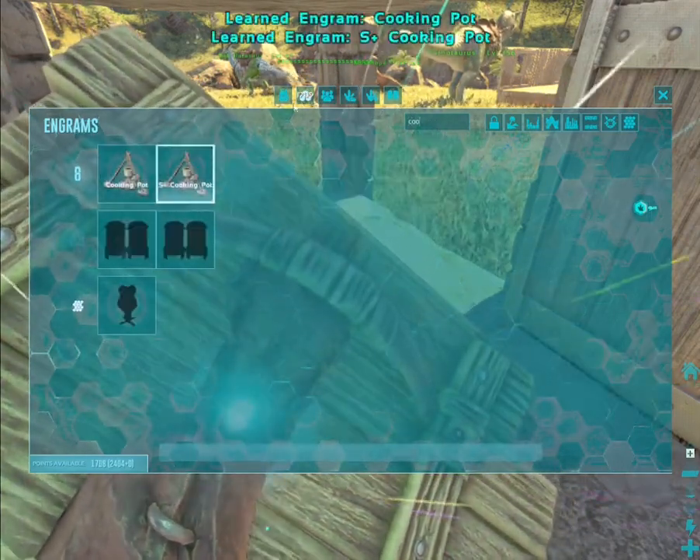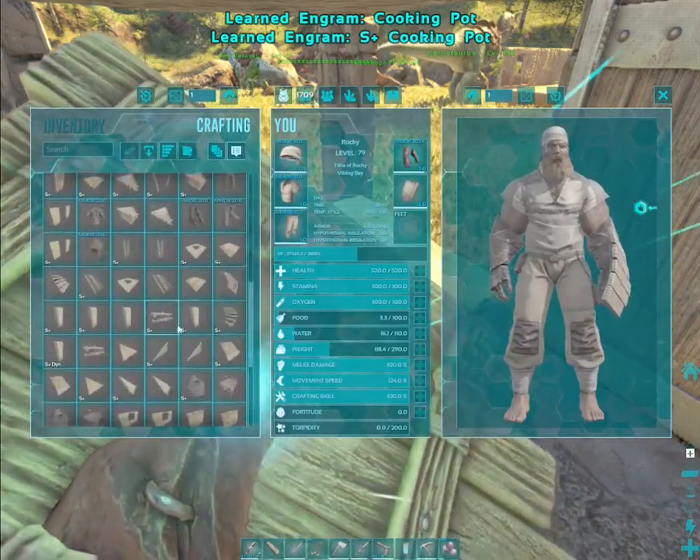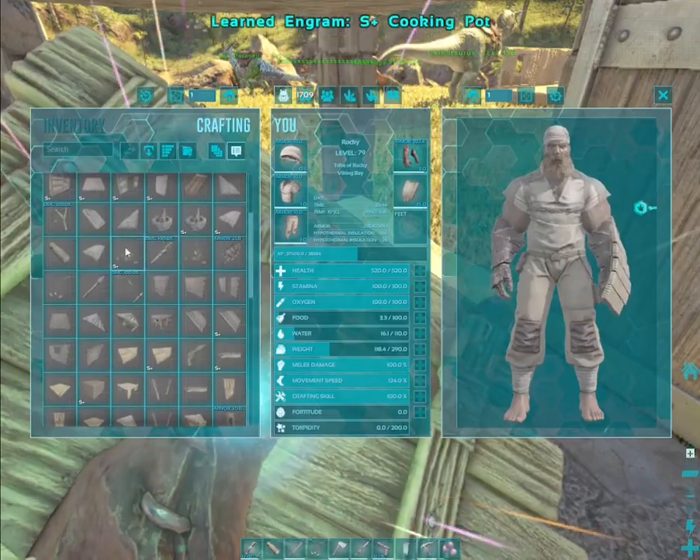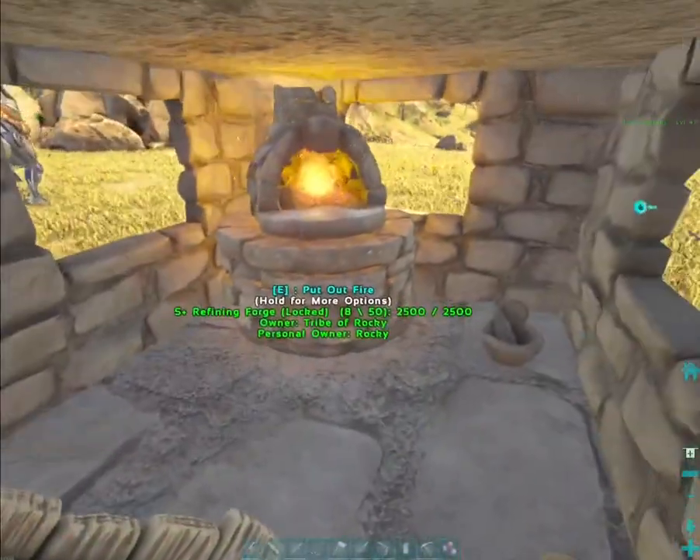I'm going to use S plus one. Okay, where is it? It's going to be up at the top, probably. Wood. Ugh, really. It doesn't pull from the smithy.